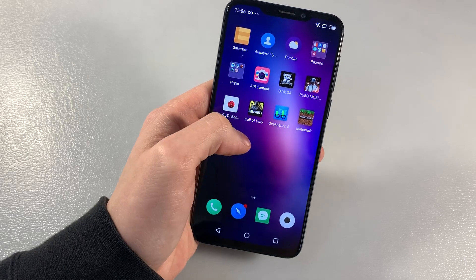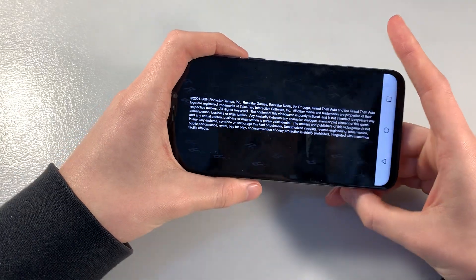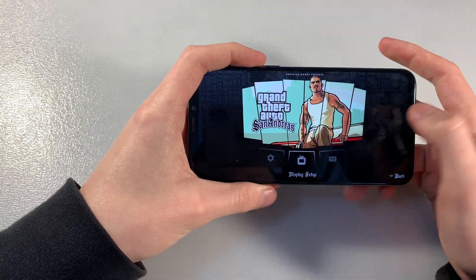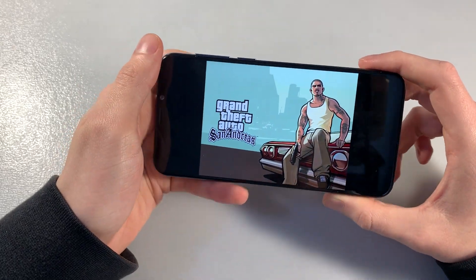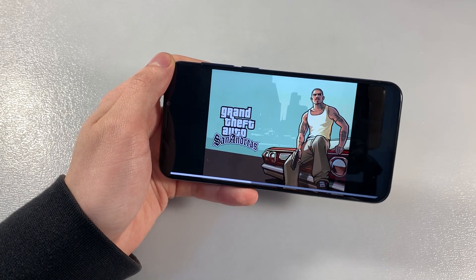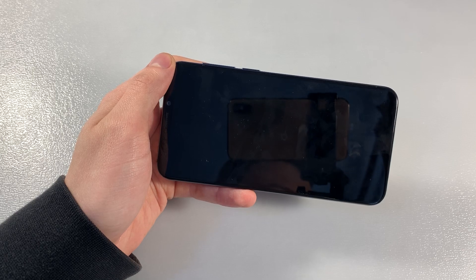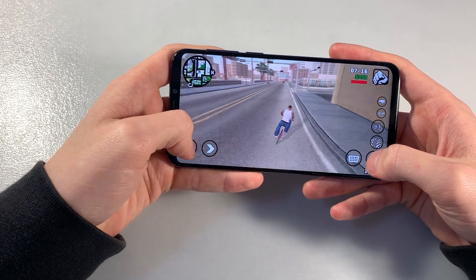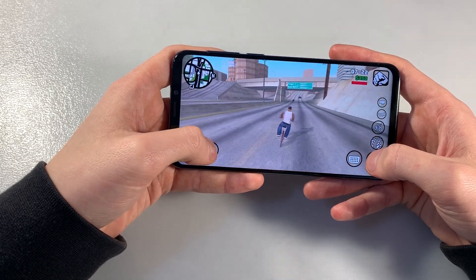Start GTA San Andreas and look at how GTA San Andreas works on the device. GTA San Andreas, graphics set to max — resume game. The game loads and works perfectly at max graphics level, without lags and glitches — very good gameplay.